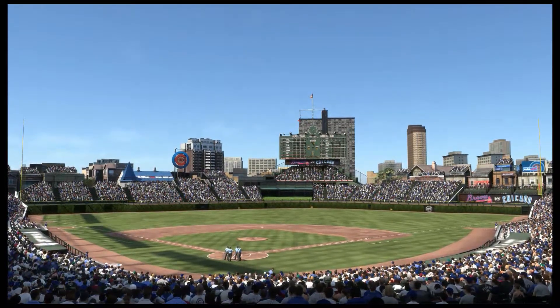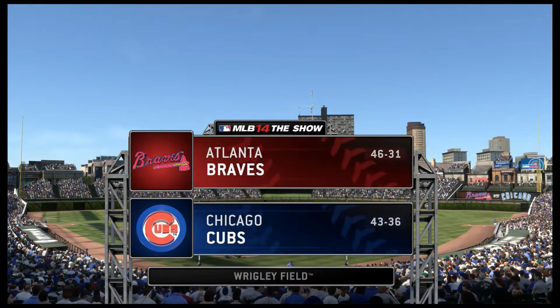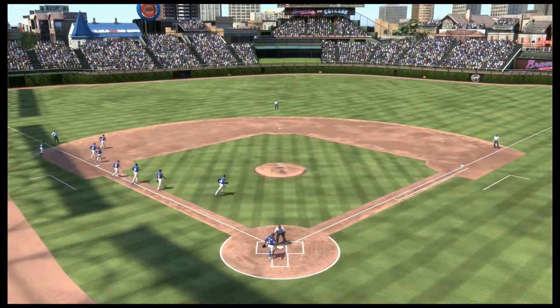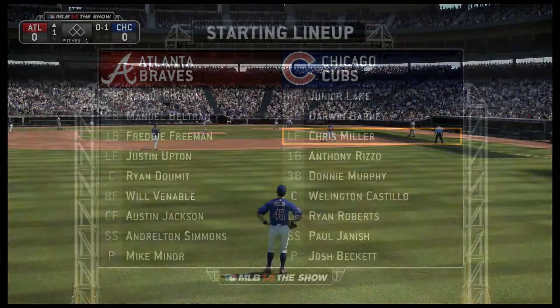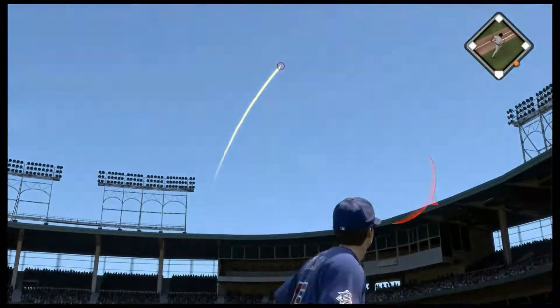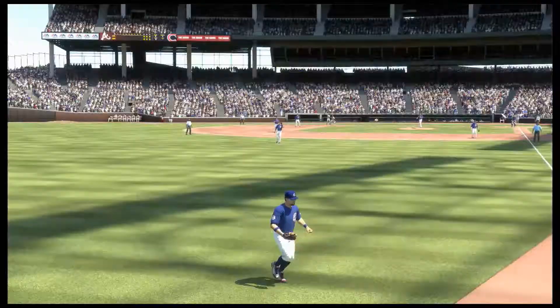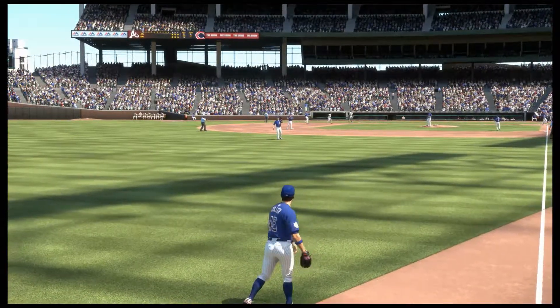A good look there at the familiar ivy-covered walls of Wrigley Field on the north side of Chicago. Before we close in on first pitch, a look at the starting lineups here for the finale. He goes the other way with a fastball, hit well out toward deep left field — Miller is back near the ivy as he makes the catch for the first out.